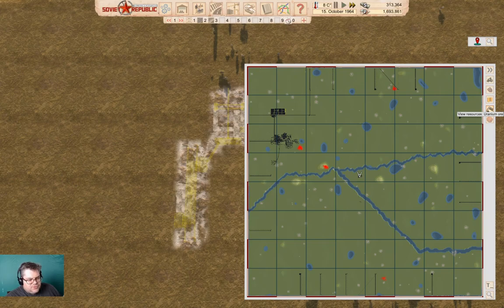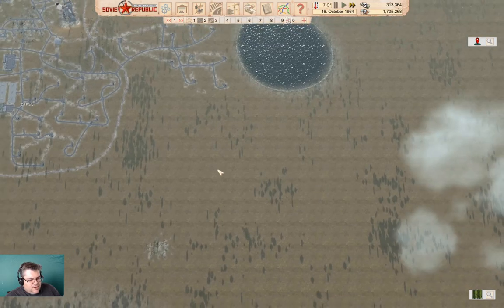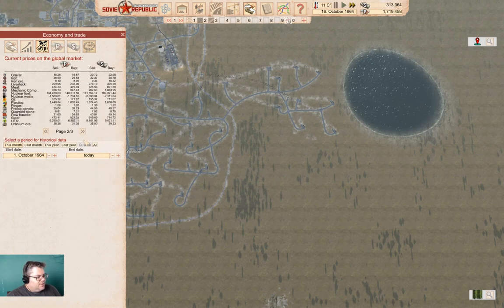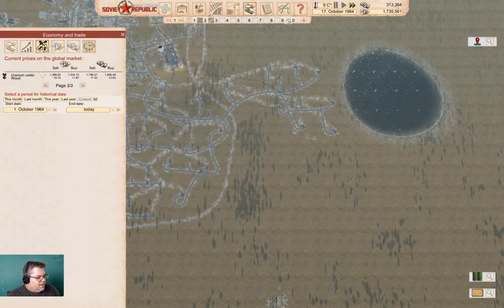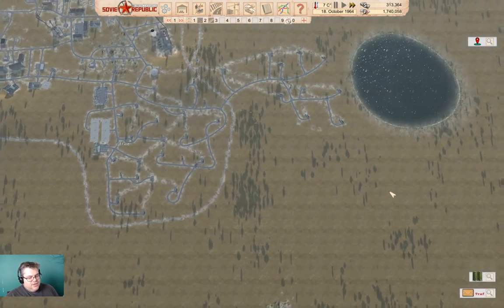We've got a uranium source right by our existing town. Uranium could be lucrative! Uranium ore is right here. Let's look at the economy and prices. Uranium ore we can sell at 28, but if we process it to UF6, look what we can sell for. And uranium oxide, even, is pretty solid. That's clearly what we should get set up.